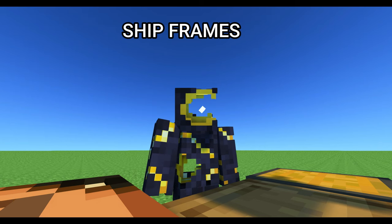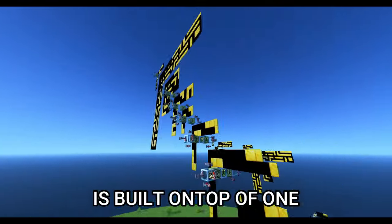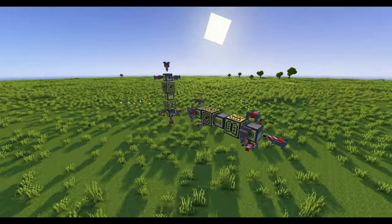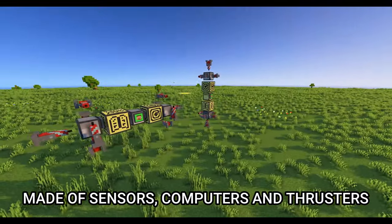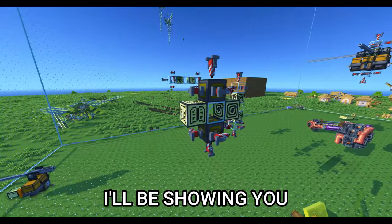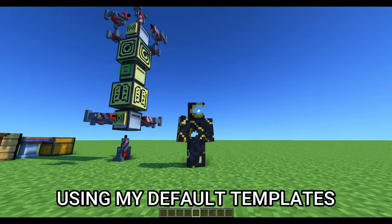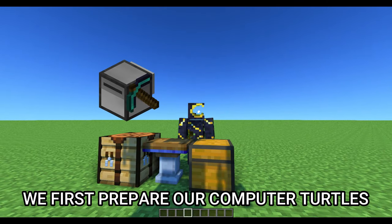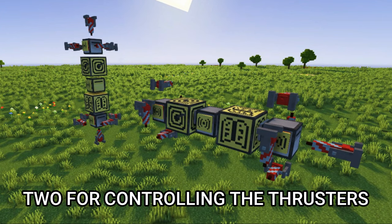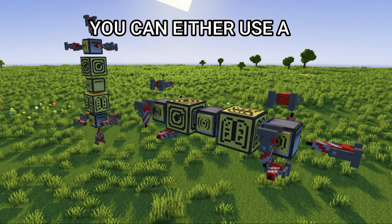Let's start by talking about ship frames — basically your Tilt Ship's skeleton. Almost every Tilt Ship I've made is built on top of one. I went ahead and built two for you to get started with. Mine are mostly made of sensors, computers, and thrusters, but I'm planning on building new ones that use fewer computers. Each of my templates uses three turtles.